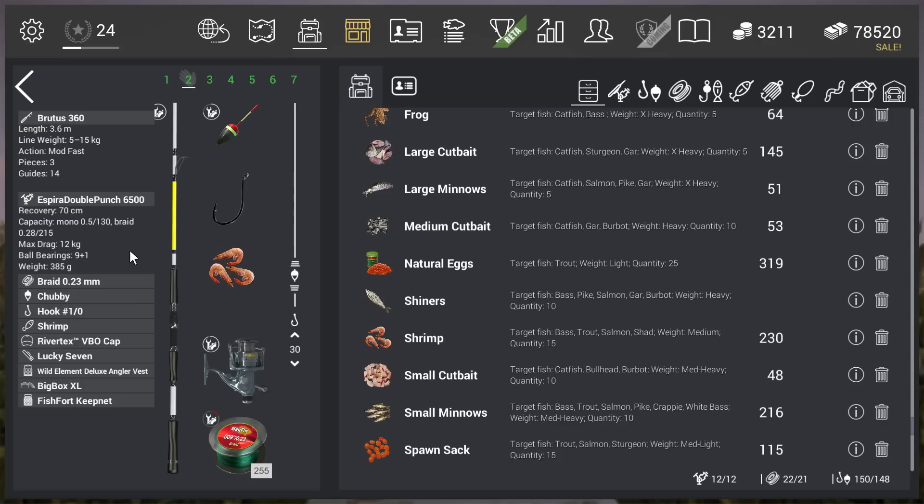I was thinking about the times when we all fished with the chubby and not with the pear-shaped, so let's do a little chubby bobber fishing. Hook 1-0, shrimps, and 30 centimeters depth. I started at 50 centimeters but was hitting the bottom a lot.